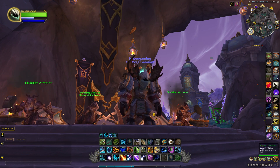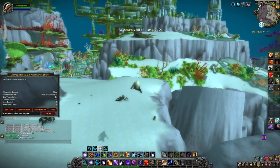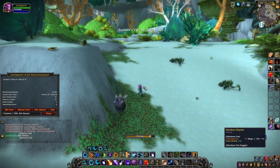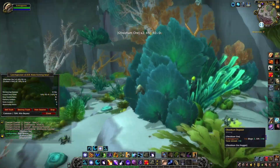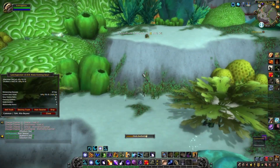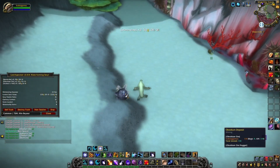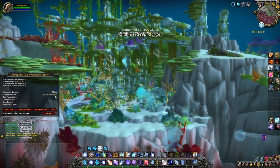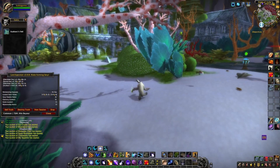Starting things off with number 10 is my Vashjir dual gathering farm. This method made me quite a bit of gold. Before the region-wide auction house merger I was generally getting around 30 to 40,000 gold per hour. It's also my favorite way to level alts from 30 to 40 — you just fly through the levels. It's a fantastic way to level, especially druids, though any class can do it. It's still kind of worth it as far as gold per hour goes since the merger, but definitely not as good as it was before.